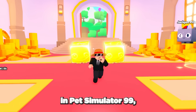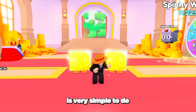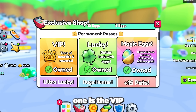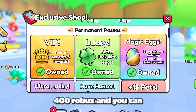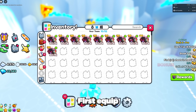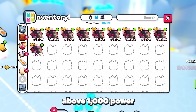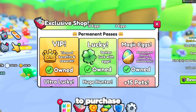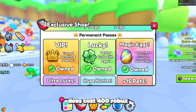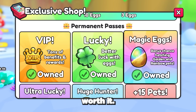If you aren't very advanced in Pet Simulator 99, the first method can be a bit tricky, but the next method is very simple and you don't need to be overpowered to do it. All you need is the VIP game pass which costs 400 Robux, and you can grind 400 thousand gems per hour. First equip 10 or more of your best pets — the strength doesn't need to be crazy high, just anything above 1000 power. You will need to purchase the VIP game pass from the shop for 400 Robux. Although this method does cost 400 Robux, this game pass is easily the most OP game pass in the whole game and is definitely worth it.